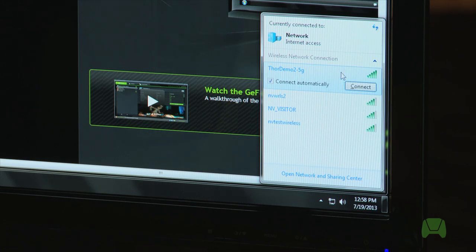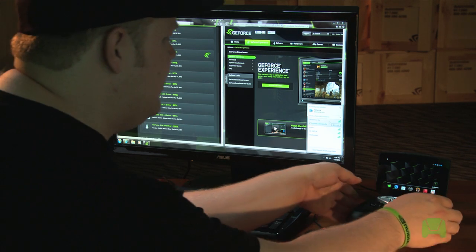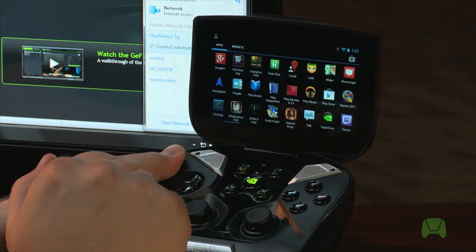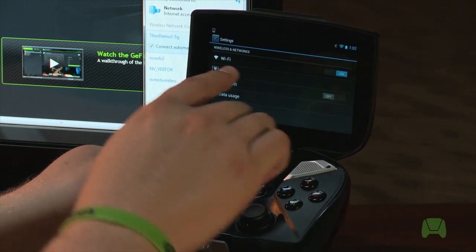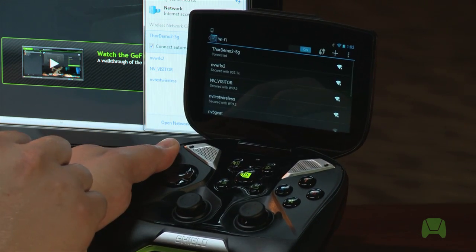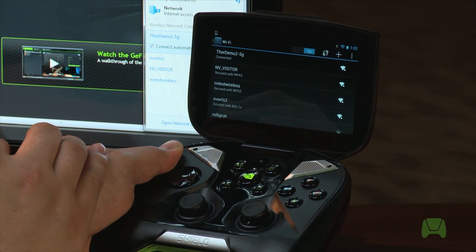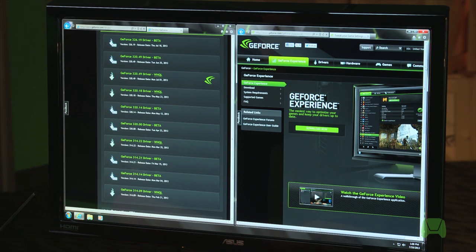As you'll see at the top, this computer is currently connected to the Thor 2 wireless network. So now we want to ensure that our Shield is also connected to that same wireless network. First thing we're going to do is access our apps, then go to Settings, and you'll see right up top Wi-Fi Settings. Go ahead and access that. As you can see, we're connected to the same wireless network that our PC is.